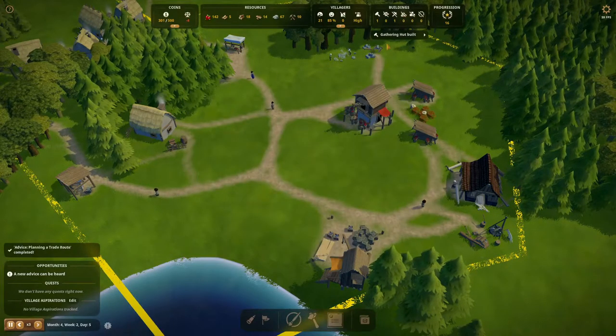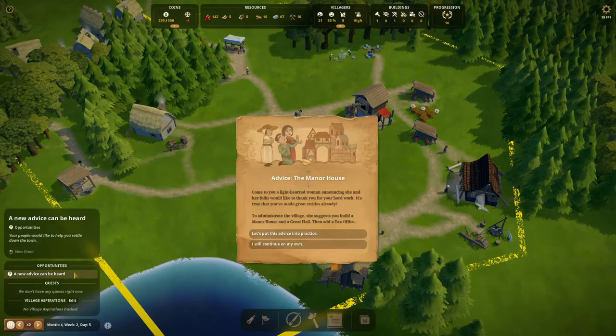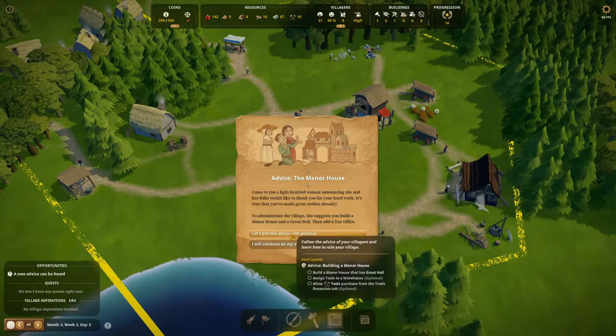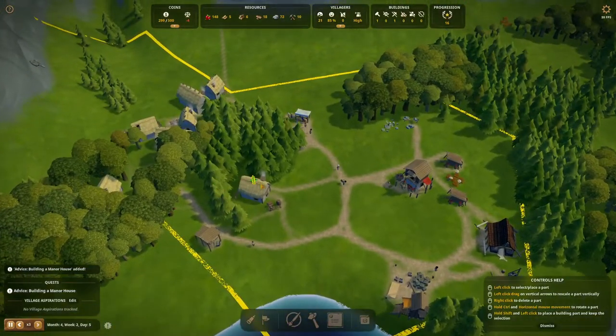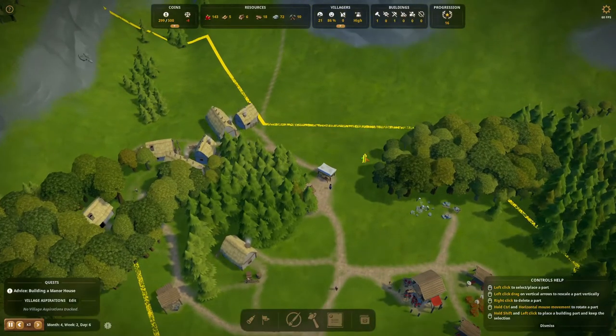The gathering hut is done so new villagers can go in there. A message from the manor house: a lighthearted woman announces she and her folks would like to thank us for our hard work — we've made great strides already. To administrate the village she suggests we build a manor house and a great hall, then add a tax office. This will cost quite a few tools, but we'll see.